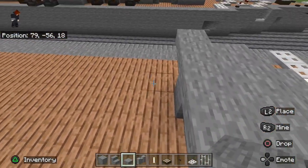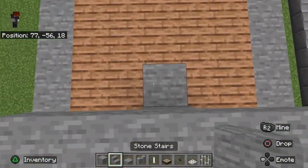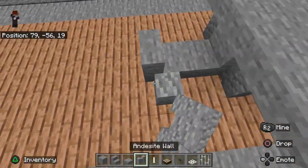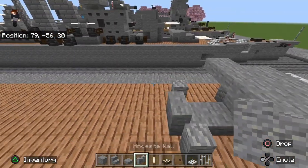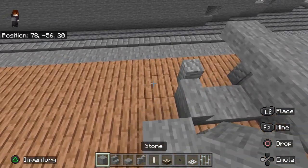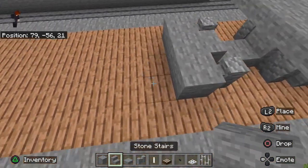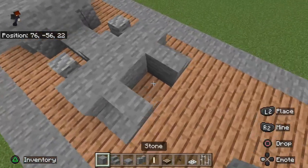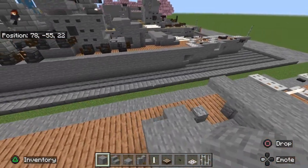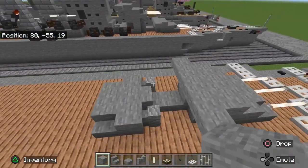Coming off the edge, place a little slab, then a stair. To each side of that stair place two andesite walls. Then place a row of three, and two stairs facing inward — that's the bottom of the mount for our second gun.